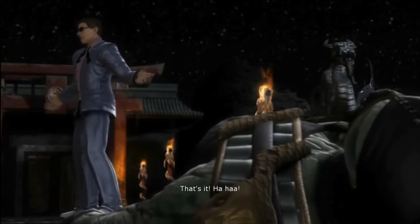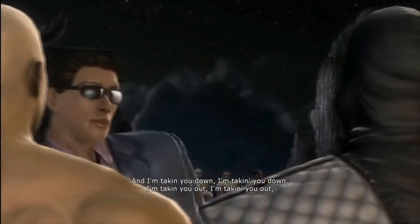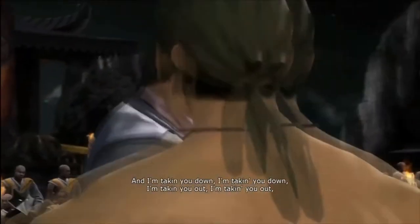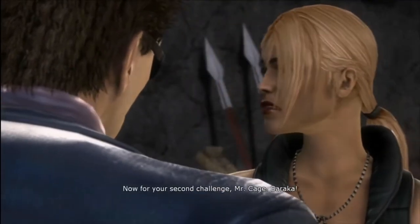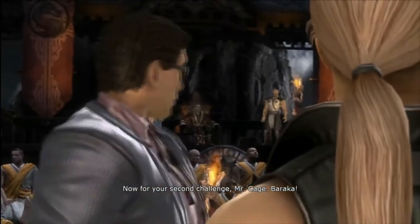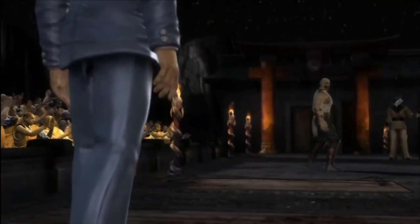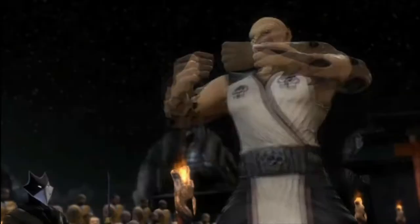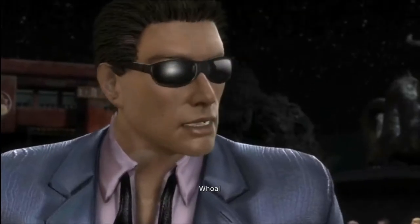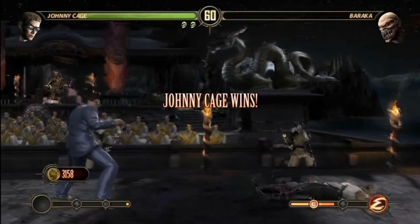With the Actor feat, we can increase Johnny's Charisma score by 1, increasing it from 12 to 13. Johnny has advantage on Deception and Performance checks when trying to pass himself off as another person. With the Actor feat, we can also make Johnny mimic the speech of another person or the sound made by other creatures. Johnny must have heard the person speaking for at least a minute. A successful Wisdom check contested by Johnny's Charisma check allows a listener to determine that the effect is fake. If your DM only allows the Baseline Human build, then increase 1 point to each of your ability scores.